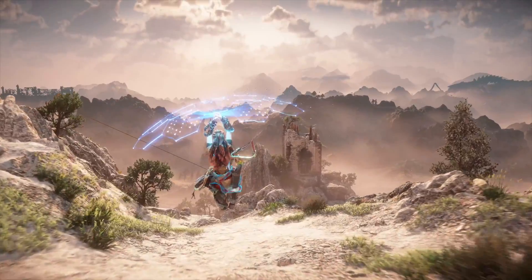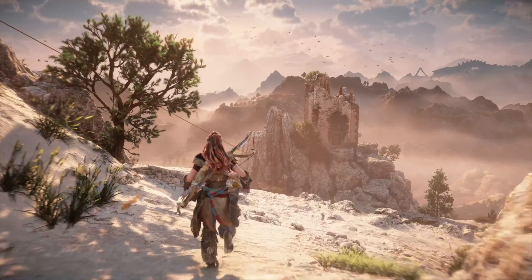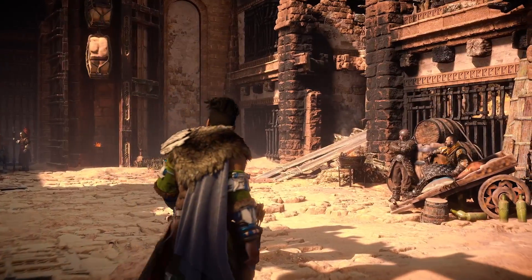Aloy has new tricks in her arsenal, such as the shield wing that lets you glide in the air. On your journey, you'll meet new friends and reunite with old companions.